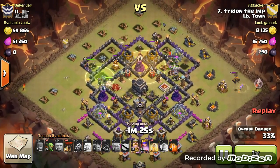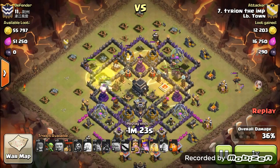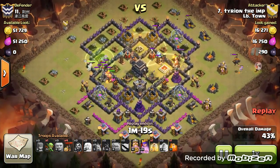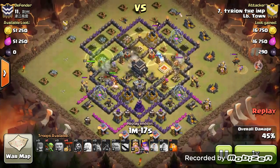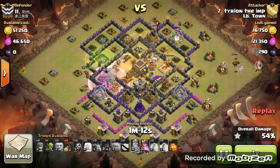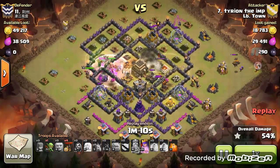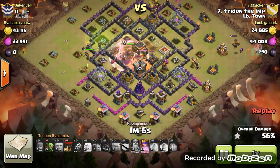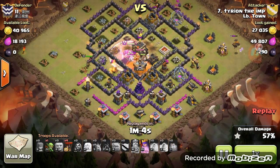A couple quick heal spells going down. My Barbarian King is still alive, still tanking. My hogs are working their way to the middle — double giant bomb takes a bunch of them out, no problem. Poison spell for the little skeletons.